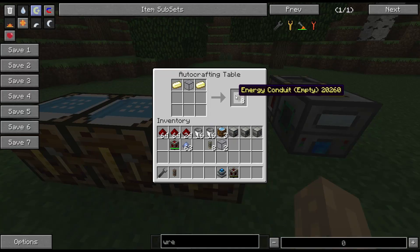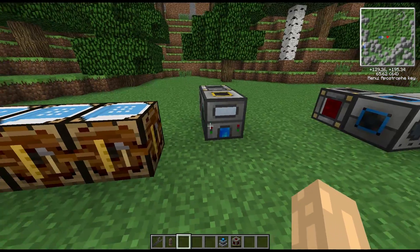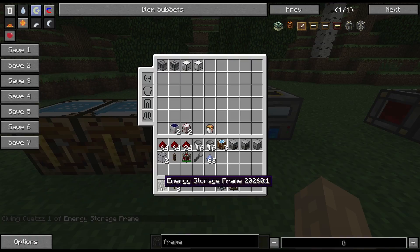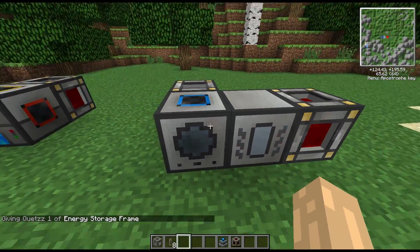For the actual conduits, you can get empty conduits using electrum ingots and hardened glass — similar to a regular pipe recipe from BuildCraft, but using the Thermal Expansion equivalents. Once you've got them, you'll have your empty conduits and an energy storage frame.